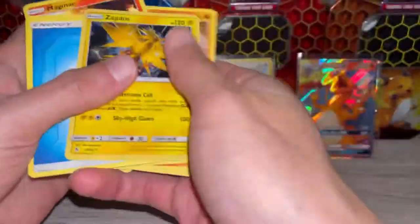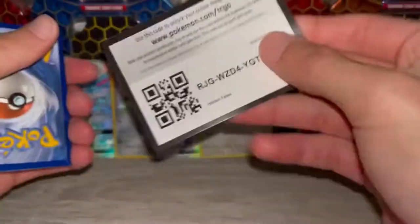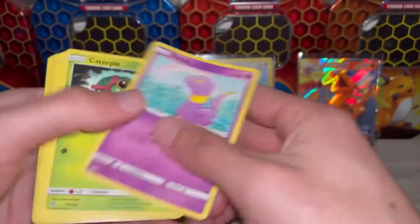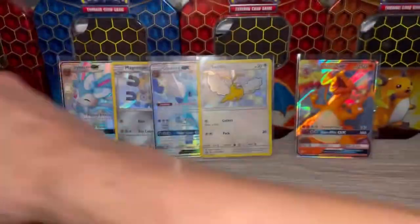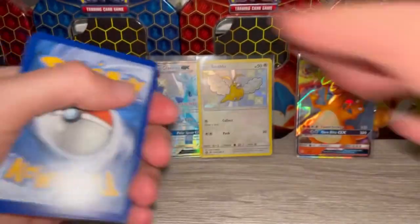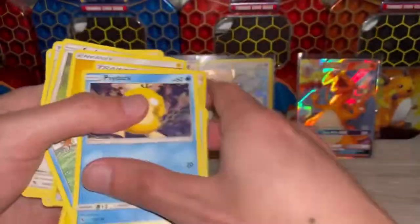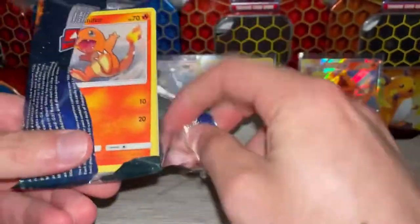I like the artwork on these packs — the Mew, the Mewtwo, the legendary birds are really cool. I'm thinking about doing the Team Rocket booster box next. Heavy packs for that booster box are pushing like $15K right now. I'd prefer to do this on a live stream but I think you need to have like a thousand subscribers, so if you guys could like and subscribe I would love to do that soon.